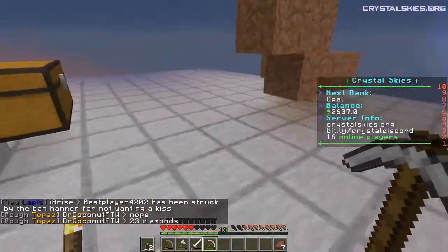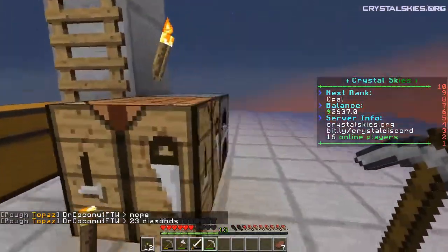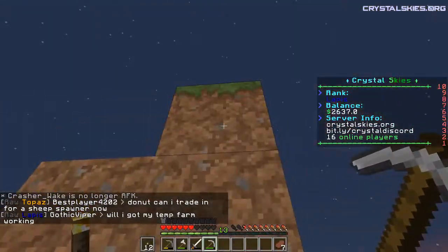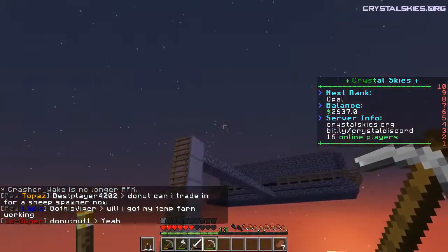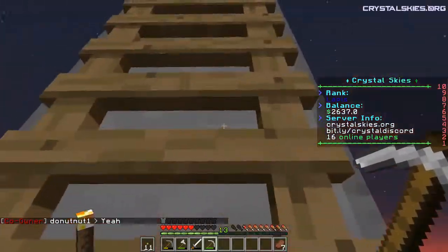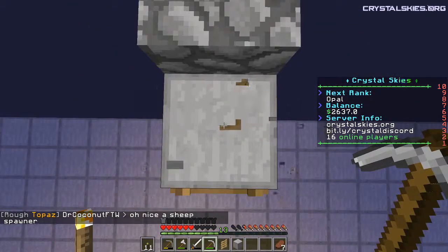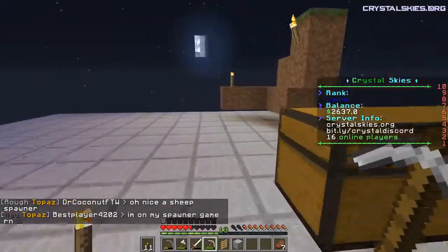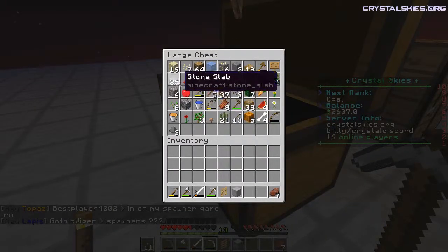All of these slabs are lower half slabs, so nothing down here is spawnable. The things that could be spawnable — like, I think the crafting bench is spawnable, and there's dirt — I've got some torches, so nothing is going to spawn over here. Let's change that to a bottom half slab. Half slab, half slab. There. Boom.